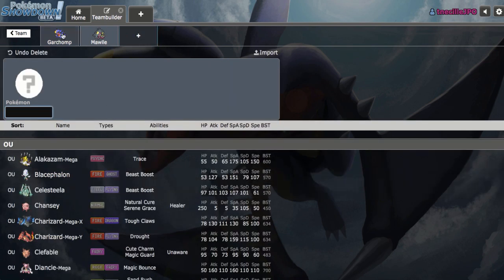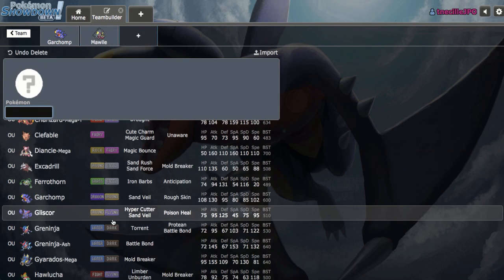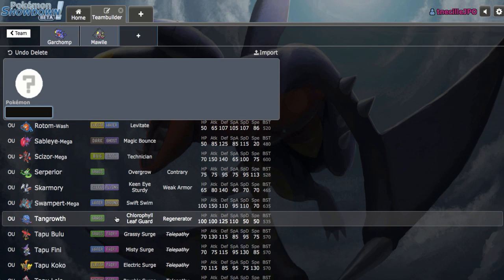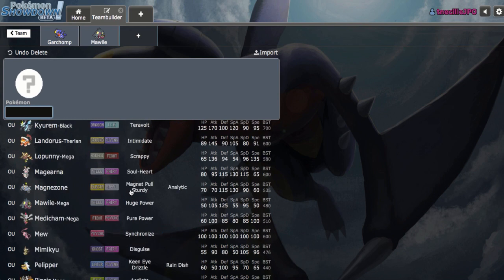In terms of what these two are weak to in combination, we don't really have a Water resist on the team yet, so that's going to be very vital. Other things that they both struggle with? Not really much in all honesty. Defensively, they kind of complement each other a lot too.